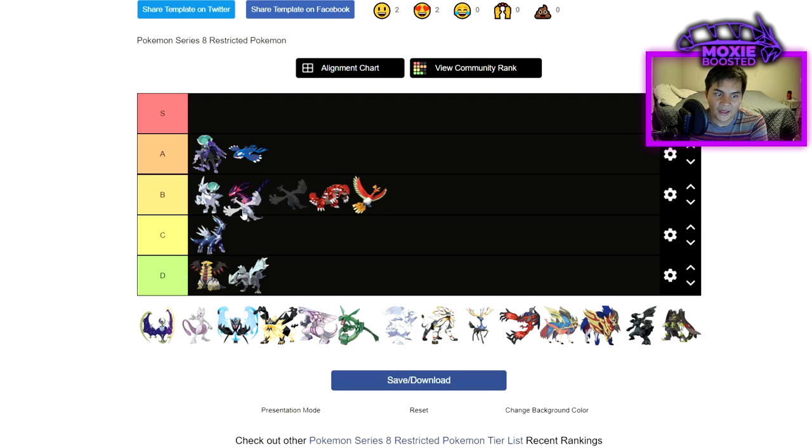Lugia, I'm going to put at C tier, maybe D tier. It doesn't have Max Airstream again, so you can't use the Weakness Policy Max Airstream set like before. But it is still good enough to take a hit and maybe revenge something with a Weakness Policy hit. Having Multiscale is really big for it — it's not relying on Dynamax to get the Weakness Policy off — but it's not hitting quite as hard without Max Airstream. I'm going to put it at C tier.